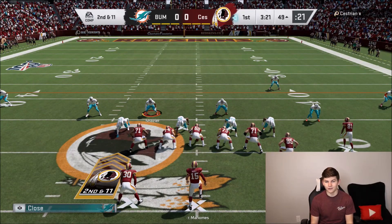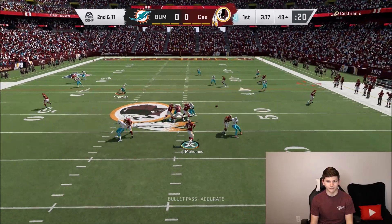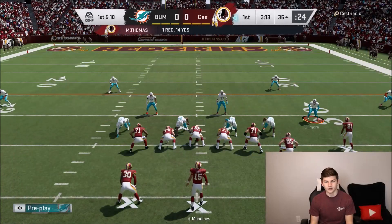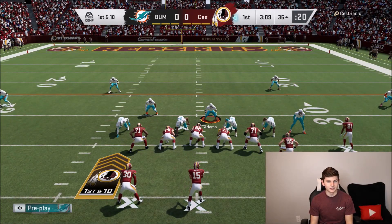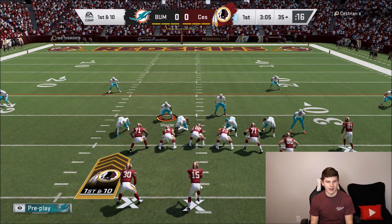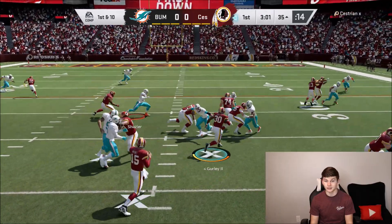Now in second and 11, I feel like he might actually go back to the run. Nope, it's going to be a pass. Watching out for the flats and again the corner route — Gilmore, you've got to play that. Gilmore's standing right there but he just didn't make a play on the ball. Let's see if he goes back to the run. He's motioning over Tyreek Hill now so it's probably going to be a pass. No, it actually is going to be a run play — and again, Khalil Mack with the tackle.